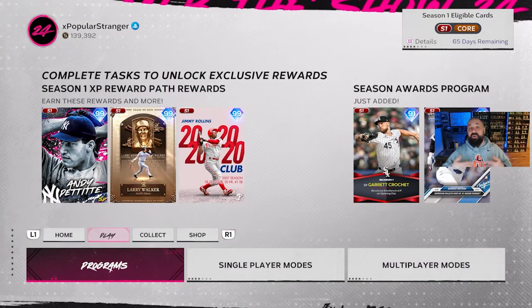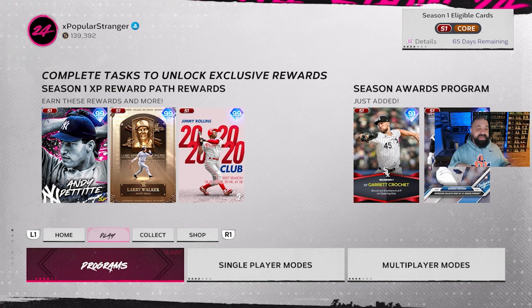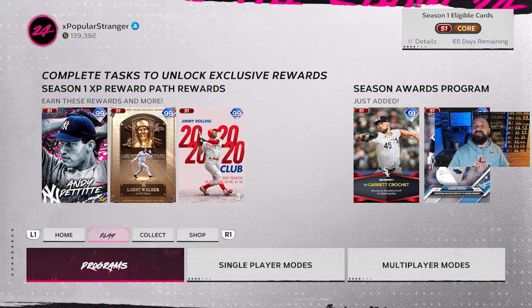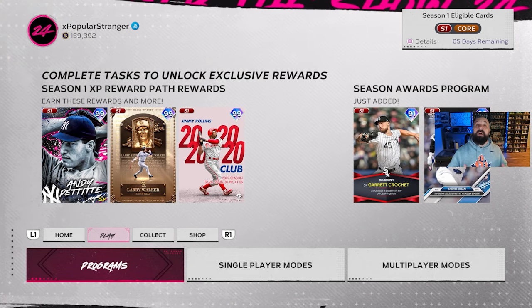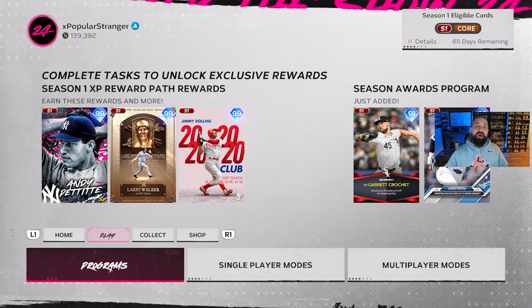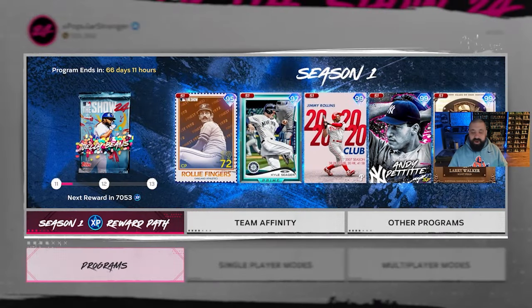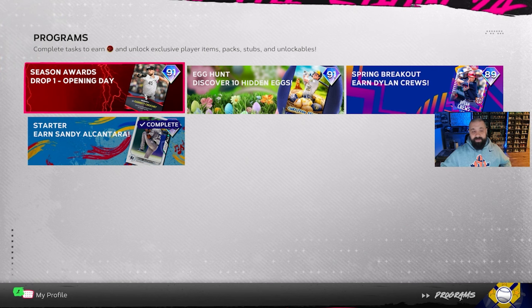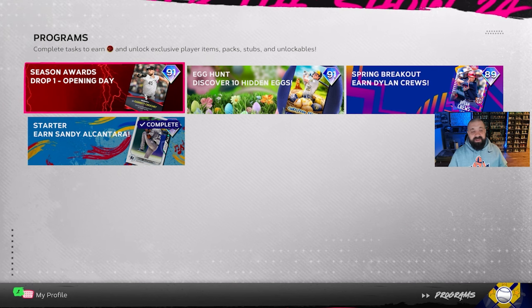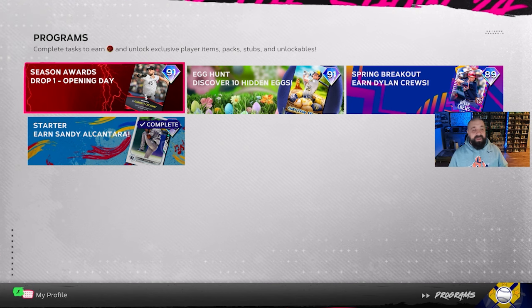Let's jump right into the content. Normally we get a monthly awards program at the end of every month, but they're breaking it down a little differently this year. I think I like the concept. Go to Programs, then Other Programs, and it says Season Awards Drop One - Opening Day. They're going to put these out every couple of weeks, focused on the ongoing season and some flashback Topps Now type stuff.